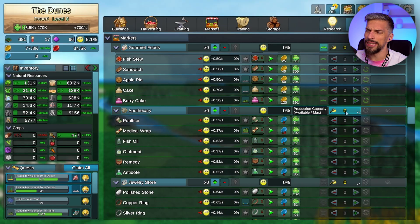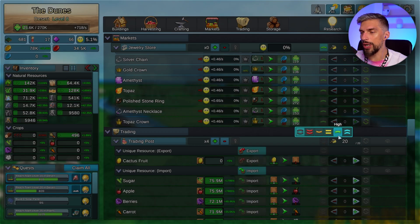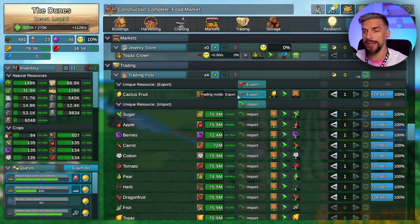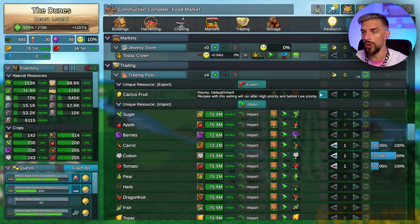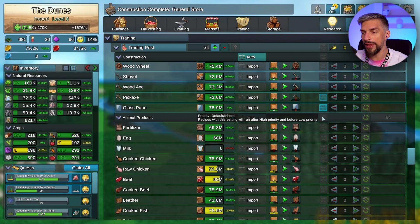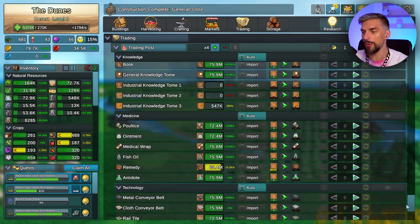Otherwise it will take a while to do everything manually. Same for the trading post - turn on automation. For now we don't set up any priorities. Later on we will increase priority of unique export and import to high or maybe even highest, but right now don't touch that - it will harm you. Start importing resources that you can from other towns.